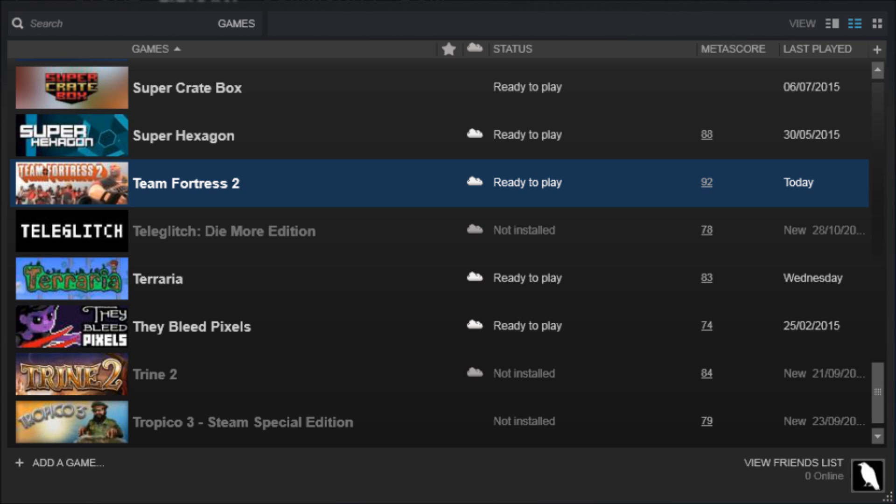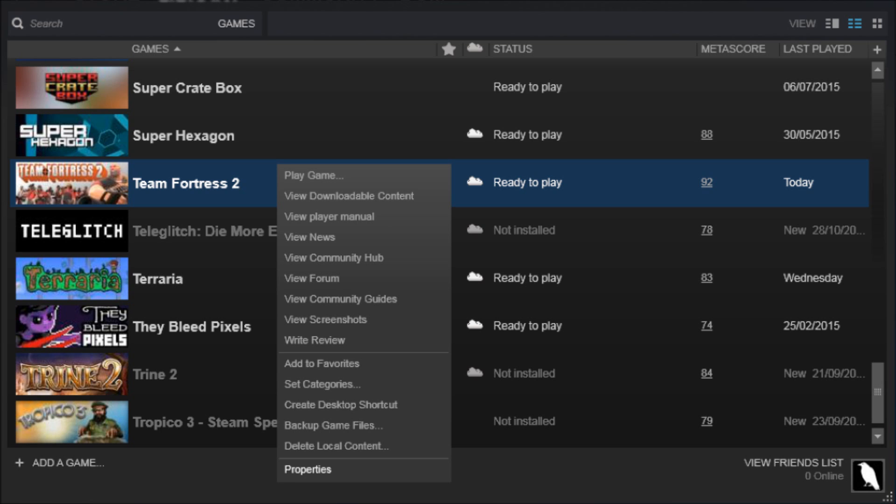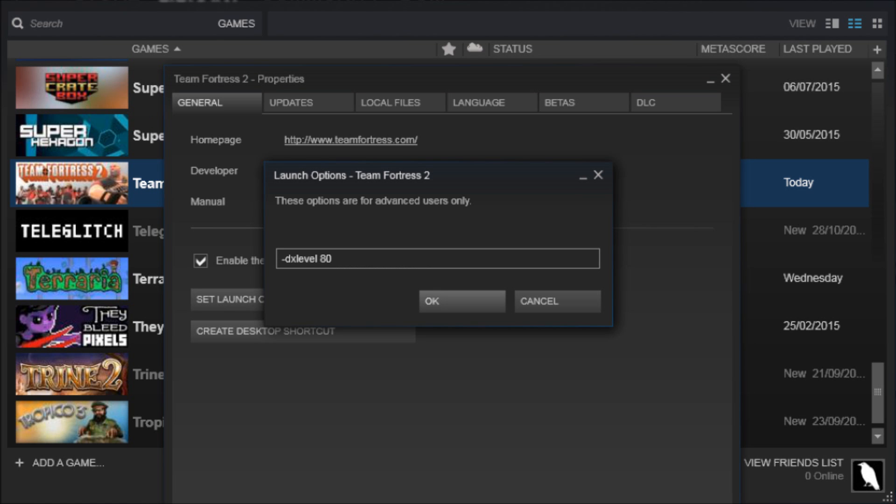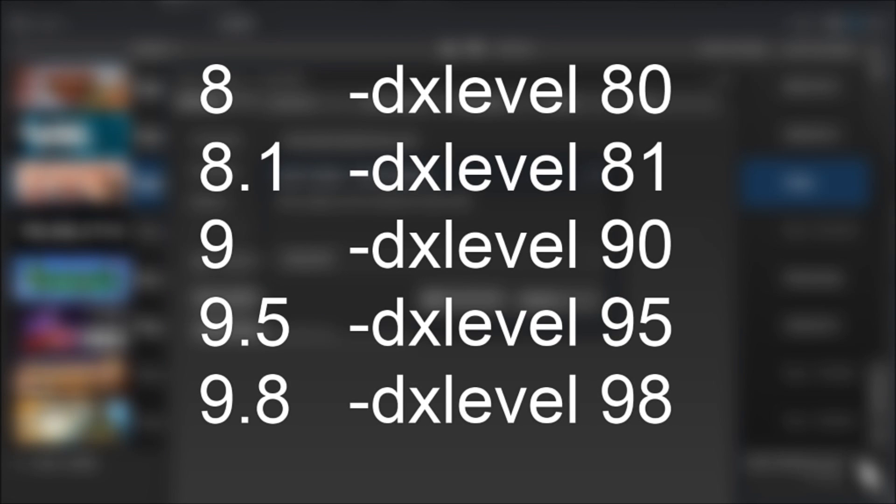To change DirectX level, navigate to Team Fortress 2 in Steam. Right-click and select Properties. In the General tab, select Set Launch Options. Put in dash, DX level, space, and then a number. The number is formatted differently than the actual DirectX level: DirectX 8 is number 80, 8.1 is 81, 9 is 90, 9.5 is 95, and 9.8 is 98.